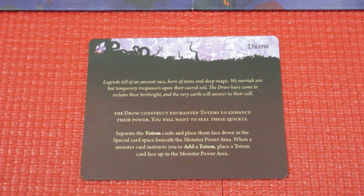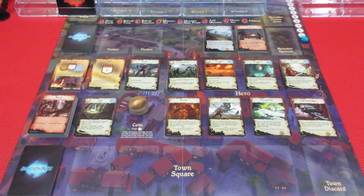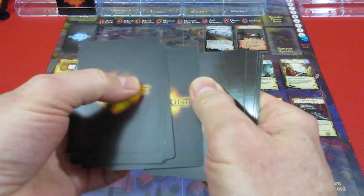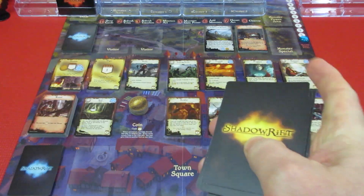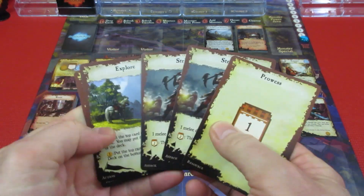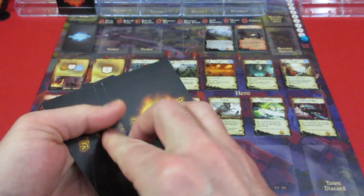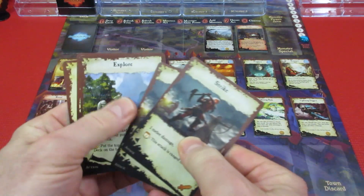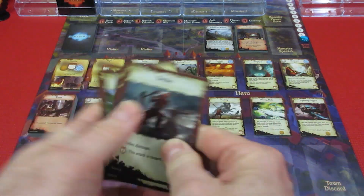Gameplay is relatively simple — we basically follow the steps. First thing we do is draw cards. We have a deck of our basic cards which have two strikes, six prowess, and one explore for each hand — so five cards total. The first thing we're doing of course is drawing our cards to see what we have. It's simultaneous play, which is interesting. Player one has two strikes, an explore, and two prowess.